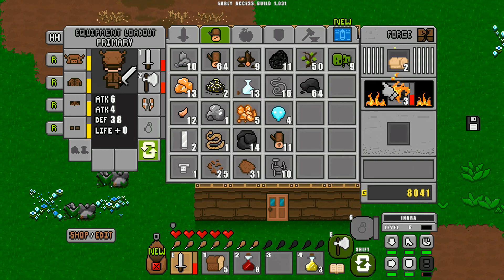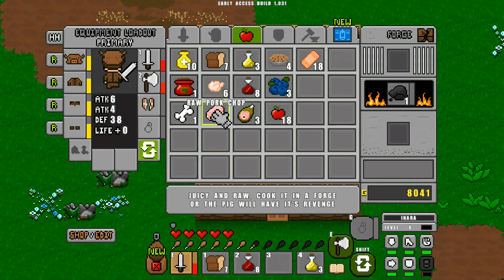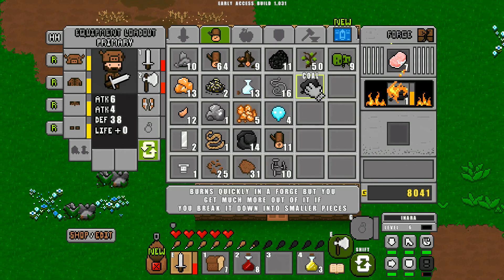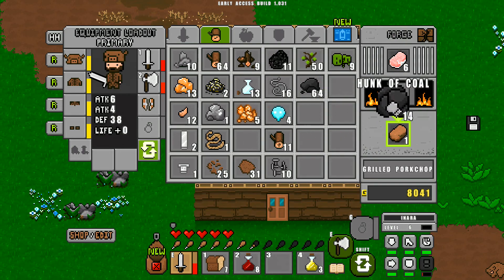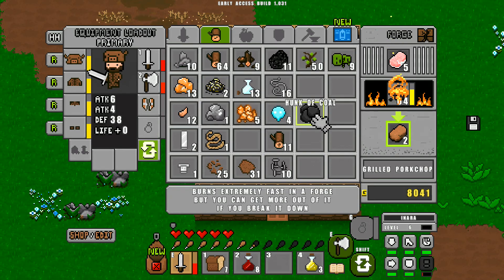We can go out and make some more food, or harvest some more and wait for these to cook. I've got a bunch of other stuff as well. Raw pork chop — got a ton of this. Let me try putting the whole hunk of coal in the forge — oh yeah it'll burn, but it's not worth doing it like that. It burns extremely fast in the forge but you get more out of it if you break it down.